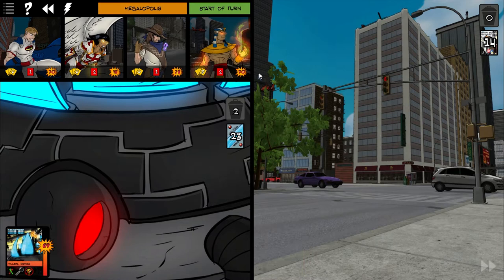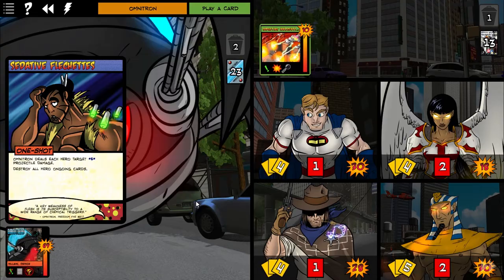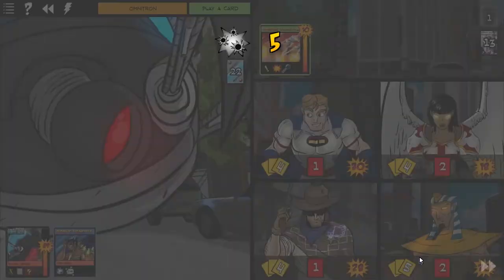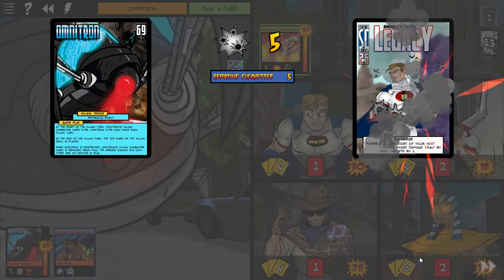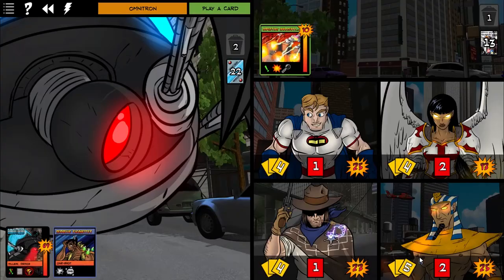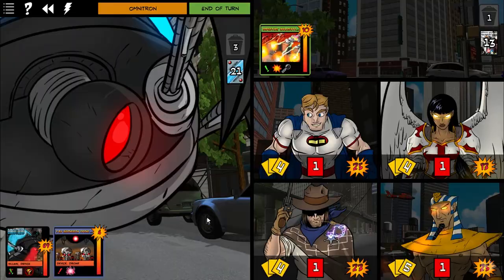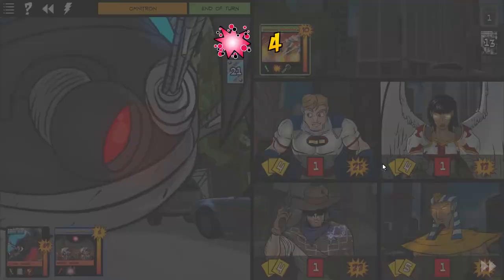At the start of the environment turn, this card deals each hero target 3 fire damage — and that's a 10 HP card. And of course, Omnitron plays too. We're just going to have to take the lumps. I'm sorry Legacy — you've got to take the lumps here.